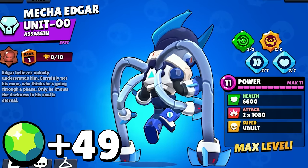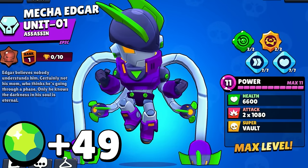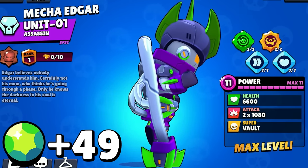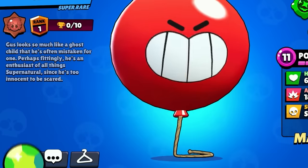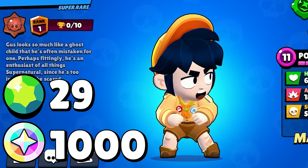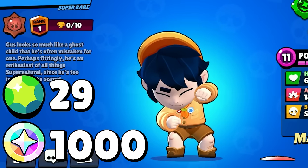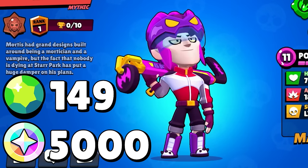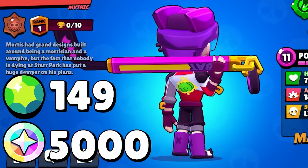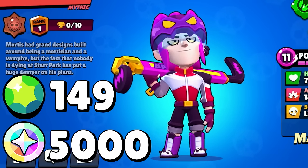Next we have Mecha Edgar Units 00 and 01 — these are 49 gem skin color variations you can purchase after getting Mecha Edgar. I've seen a lot of comments saying this is themed after the popular anime Neon Genesis Evangelion, which is kind of funny because I watched the whole series and completely missed it. Next is Boy Scout Gus — a 29 gem skin releasing late October. As a 29 gem skin, the animations are the same as the base skin.